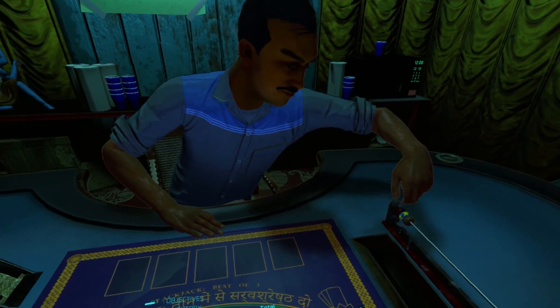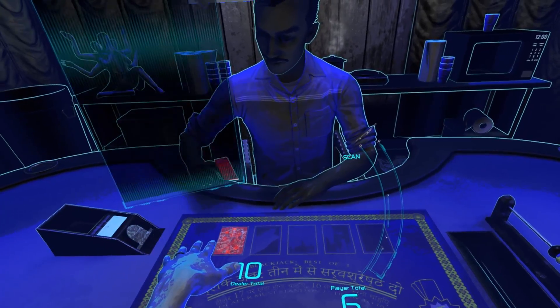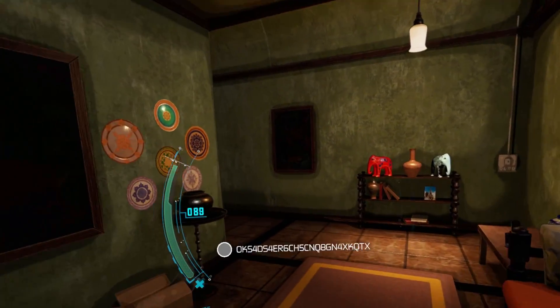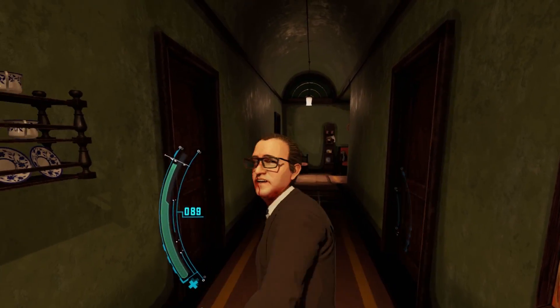There are five missions in total and the game took me around four hours to complete. Before I get into the criticism, I really wanted to like this game — I've been looking forward to it for such a long time and I really enjoyed Twisted Pixel's previous game, Wilson's Heart. The pacing slows down significantly in the second and third missions, but I didn't have a problem with that. There was a lot of variety in the gameplay mechanics: interrogation, gambling, climbing, shooting, and chasing suspects, which was really awesome.